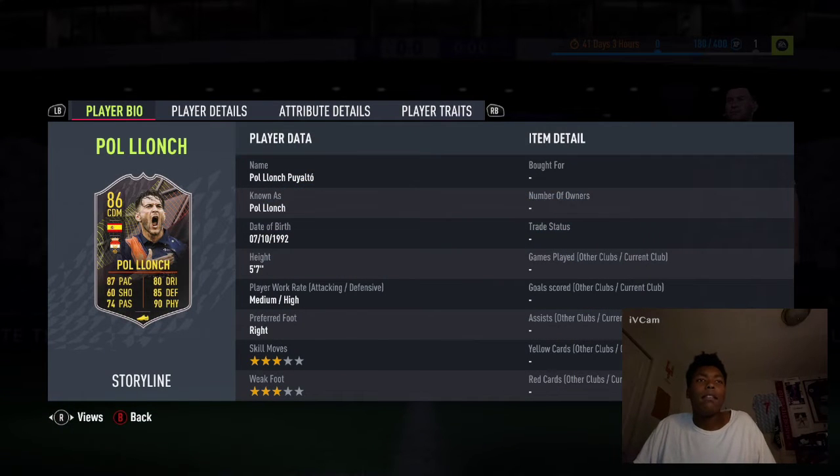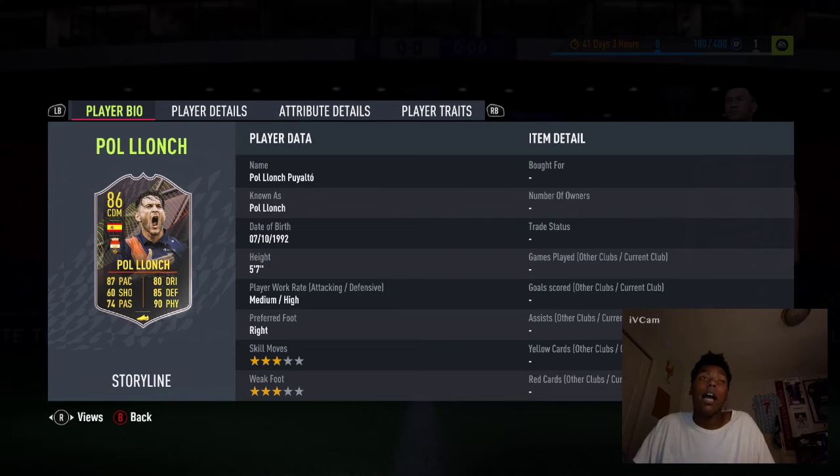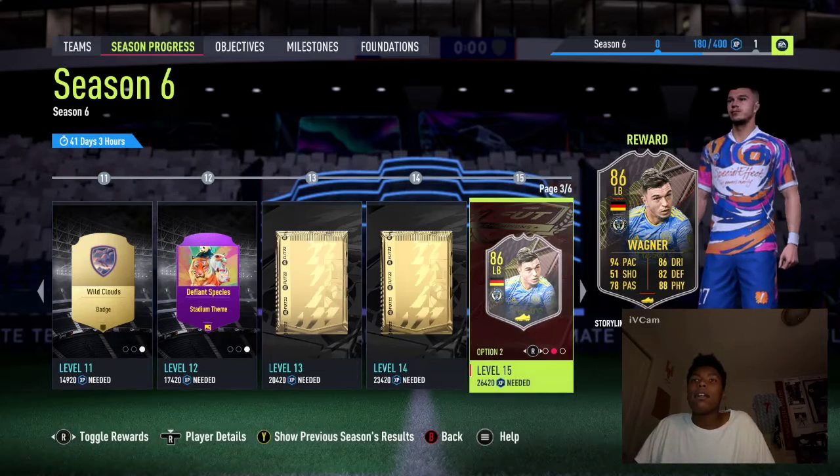Okay this guy has 87 pace, 87 pace, 80 dribbling, 85 defending, 90 physical and 74 passing. Pretty good card, good CDM. What league is that? Ooh, Eredivisie card - actually I do need a CDM because I'm running San Alvarez right now, so that could come in handy.